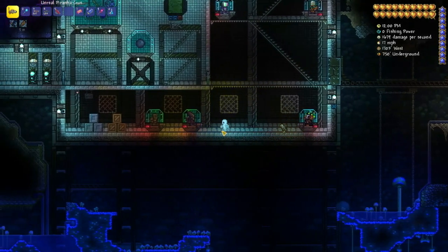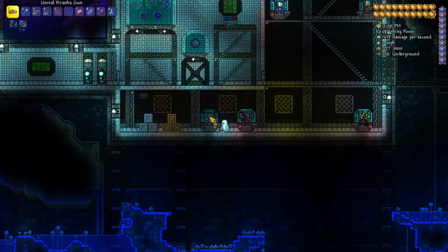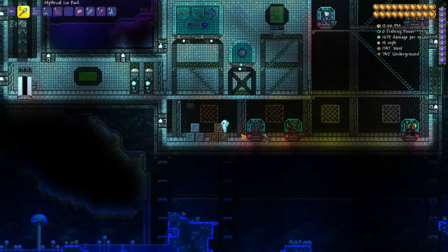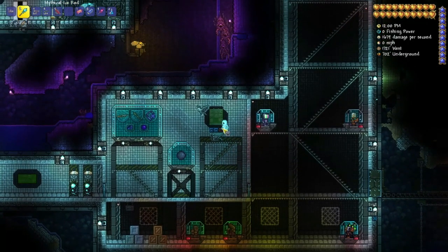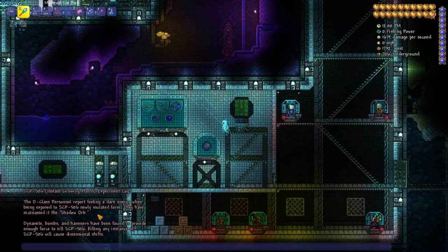These are some of the new Journey's End vanity contest submissions, and a lot of them are gorgeous. I had my hand at making a rock golem in there. And we are at the deepest point of the SCP facility — look at what that says: 706 feet underground. That's crazy. Let's read the next log.